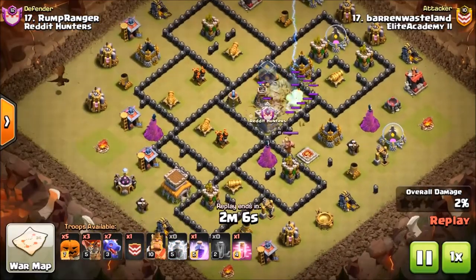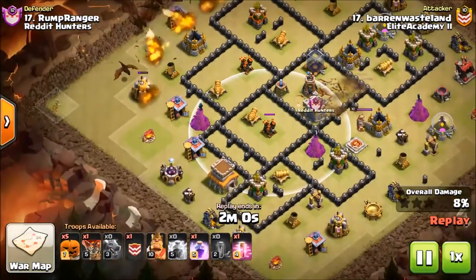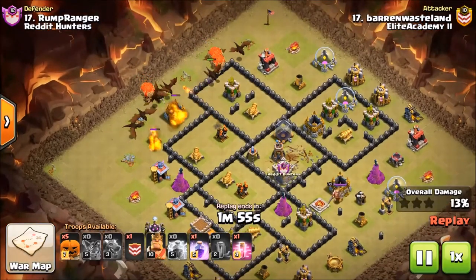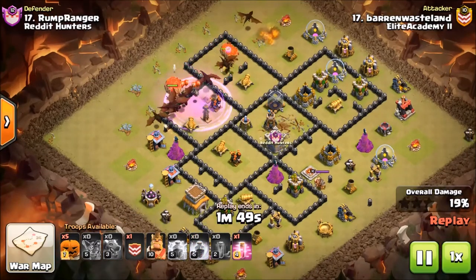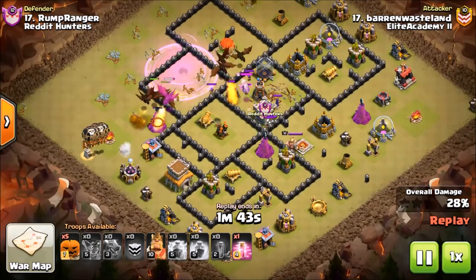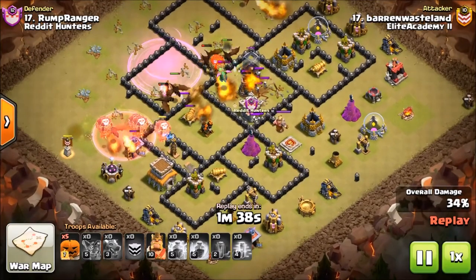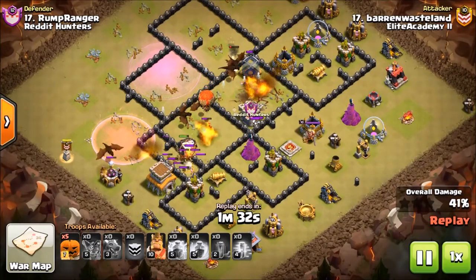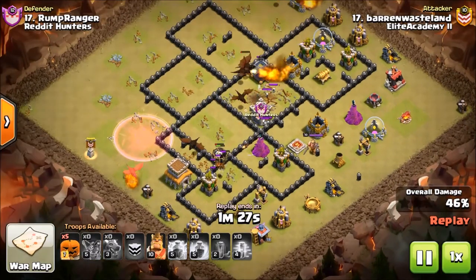There's his earthquake, there's the two lightnings — they're going to take out that Air Defense. Now he's focused in on these two ADs right here. He's brought his balloons in behind his dragons to bolster them, and he's got a CC full of balloons. He's going to let the push get in — there go his max balloons. They didn't go to the AD as he wanted, however the dragons are taking it down and now they're just going to move through the base.